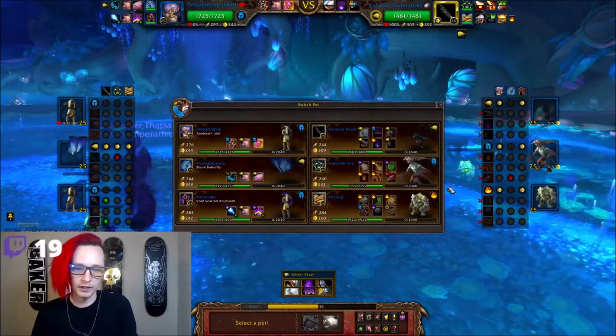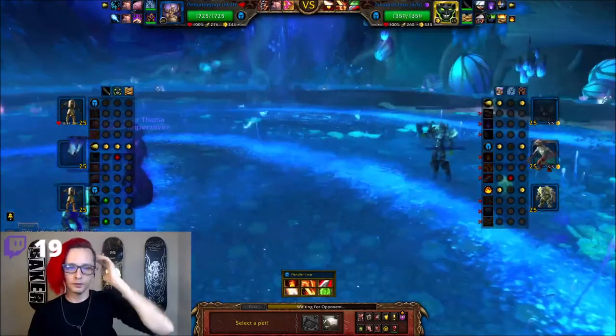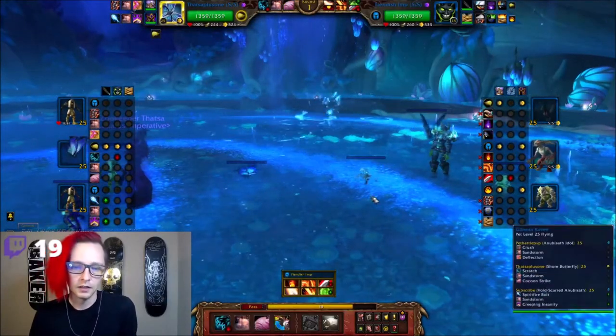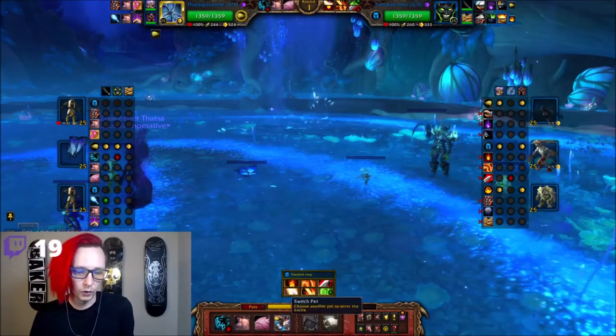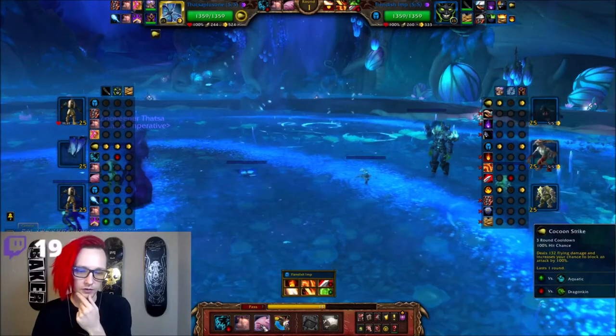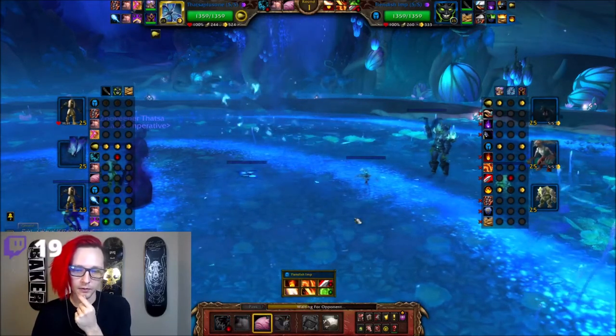I actually think I just want to start off with my Shore Butterfly because it's faster than everything. Alright, so we're faster than the Imp. He can totally put up an Immolate. I don't think that matters because I think I just want to Sandstorm, Cocoon Strike, and Switch. I think I want to just open up with a Cocoon Strike — I want to see if he leaves in an auto-attack.